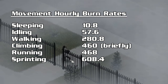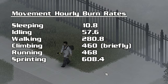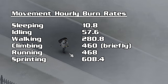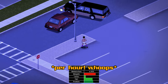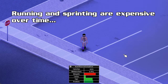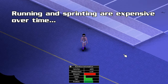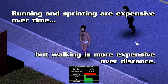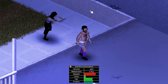The game will spend a number of calories per second based on what type of movement you're doing. To help compare these costs, I've translated them into costs per hour. Sleeping burns only 10.8 calories per hour. Idling — just standing there — is 57.6. Walking is 280.8. Climbing a fence or a window burns 460 calories per hour, though it doesn't take an hour to climb a fence, so that's just a short spike. Running burns 468, and sprinting will burn a massive 608.4 calories per hour. Many people on Steam, Reddit, and YouTube have noticed that if you measure calories over distance instead of time, there is a problem: walking a distance actually costs about 10% more calories than running does, because calories are burned over time and running covers more distance in less time.